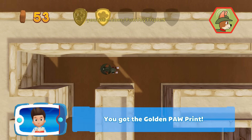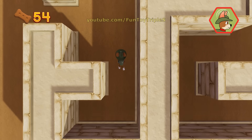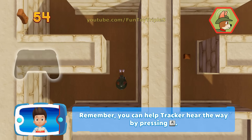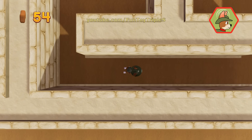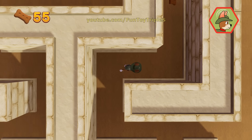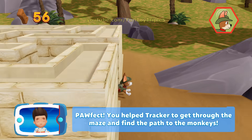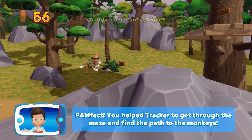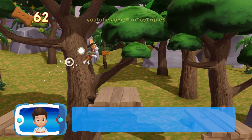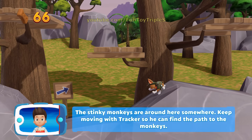You've got the golden paw print — see if you can find them all. Remember, you can help Tracker hear the way by pressing the A button. You helped Tracker get through the maze and find the path to the monkeys. Keep moving with Tracker so he can find the path to the monkeys.